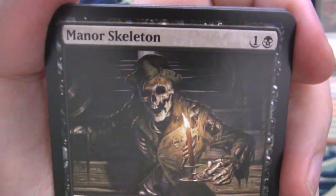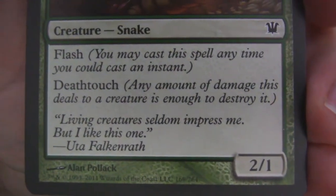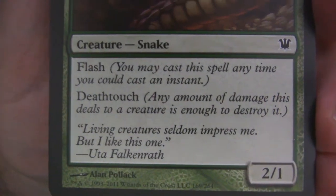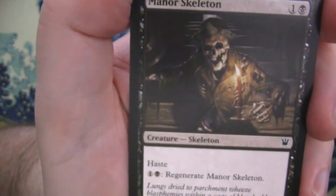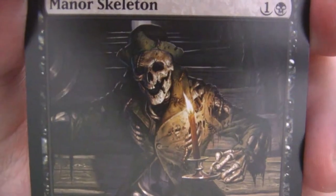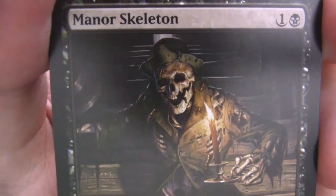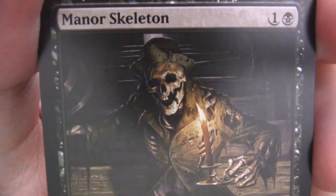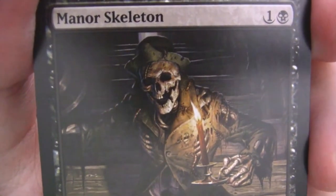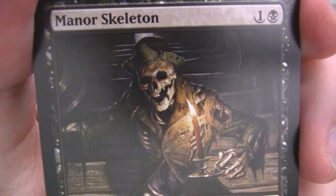And of course the flavor text: 'Living creatures seldom impress me. But I liked this one.' Uta Falconrath — it's because it's got big fangs. Now we've got a Manor Skeleton. We talked about this in a previous episode — why's it got this candle? One of the answers in the comments was the candle's for your benefit so you can see it coming. I guess thank you, skeleton, for letting me know you were coming and that you're creepy looking.